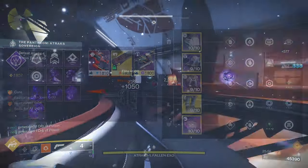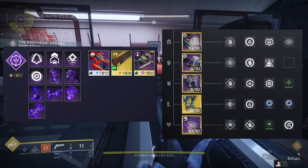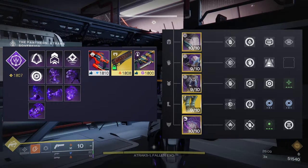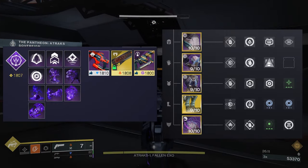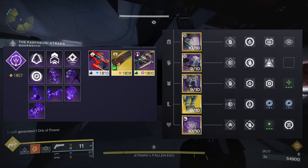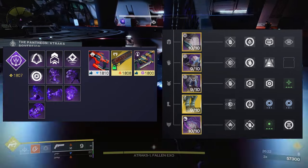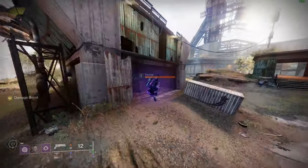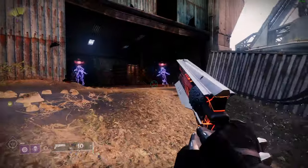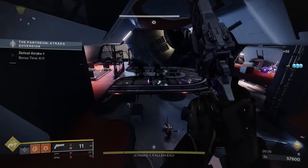It's a void build. Void hunter is the best for survivability thanks to devour and invisibility. You can use any exotic you want, but I'm going with Star Eaters so I can get my super faster and also do a little more DPS. For the abilities, we've got Mobius Quiver for the super, Wraithcaller's Ambush for the invis melee, and Vanishing Step. We're also using Gambler's Dodge to refresh our melee, allowing us to spam invis three times. The only problem with this build is that you are sacrificing DPS.